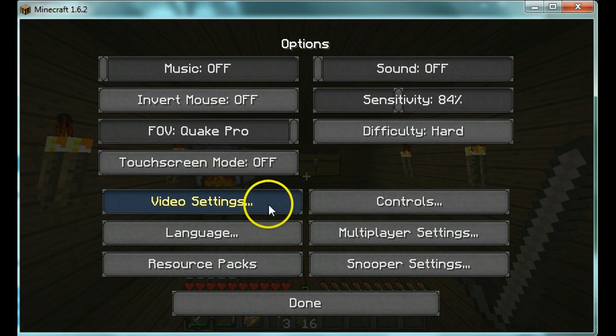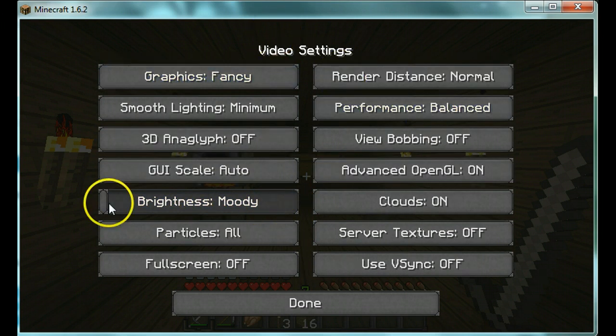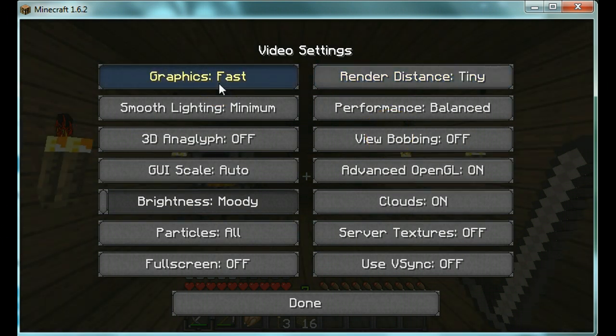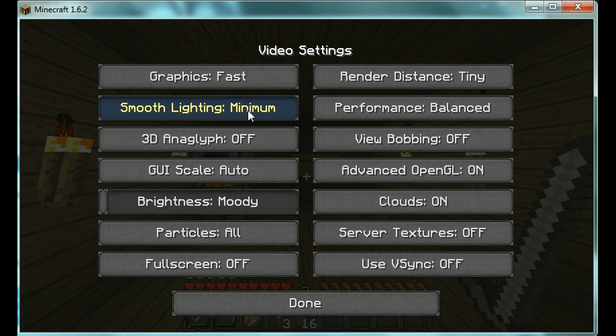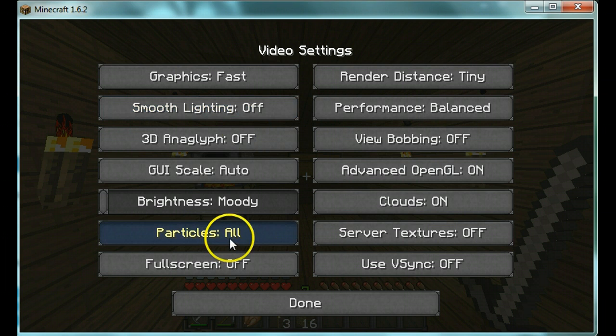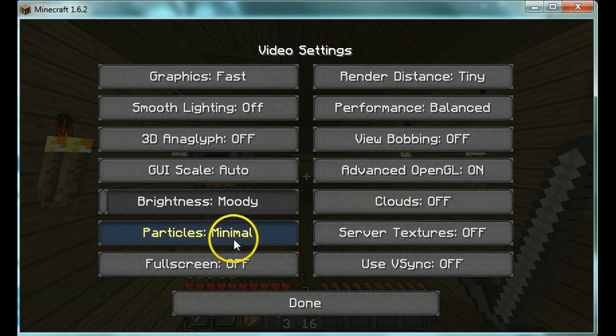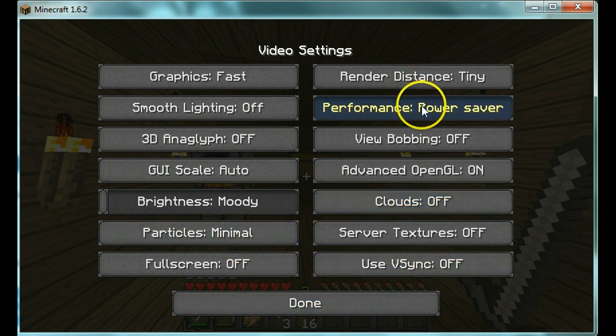So what you're going to do first: go into your options and go to video settings. There are a lot of settings here. You can go and change render distance to tiny for less lag, or short, which also works. Change your graphics to fast. Smooth lighting — put it off. Off will do good, then just do minimal. So yeah, once you've got all that, turn your clouds off, particles to minimal, and set performance to max FPS.